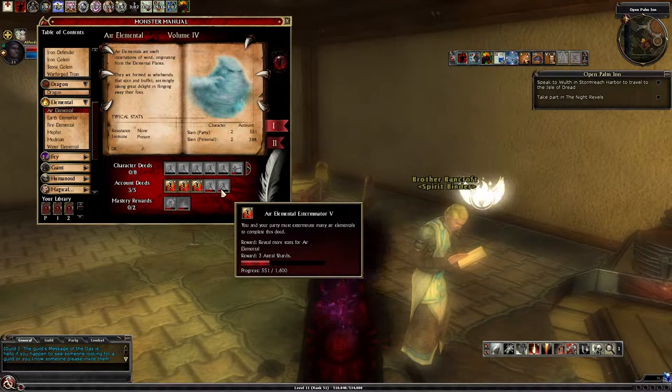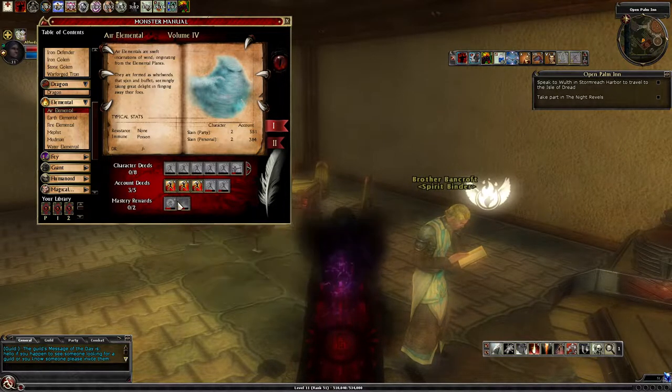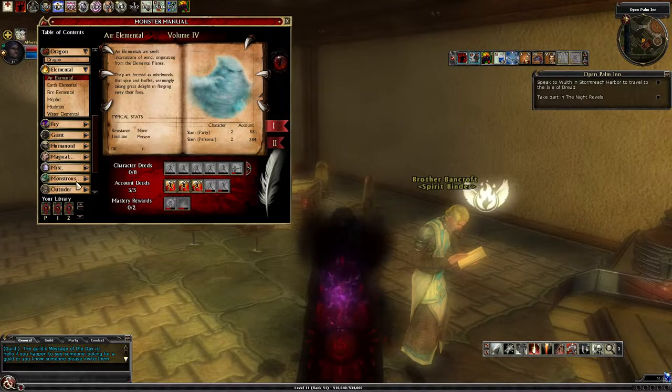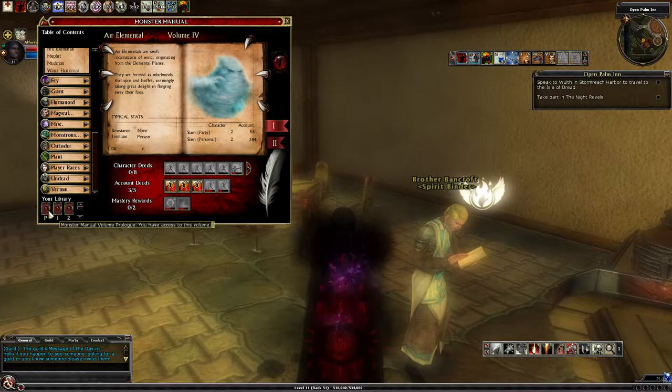You can get astral shards — not a lot, but you can get some astral shards from them as well. And there's this one — there's a whole bunch of these. Some of these you have to buy if you're not VIP; other ones you get for free.